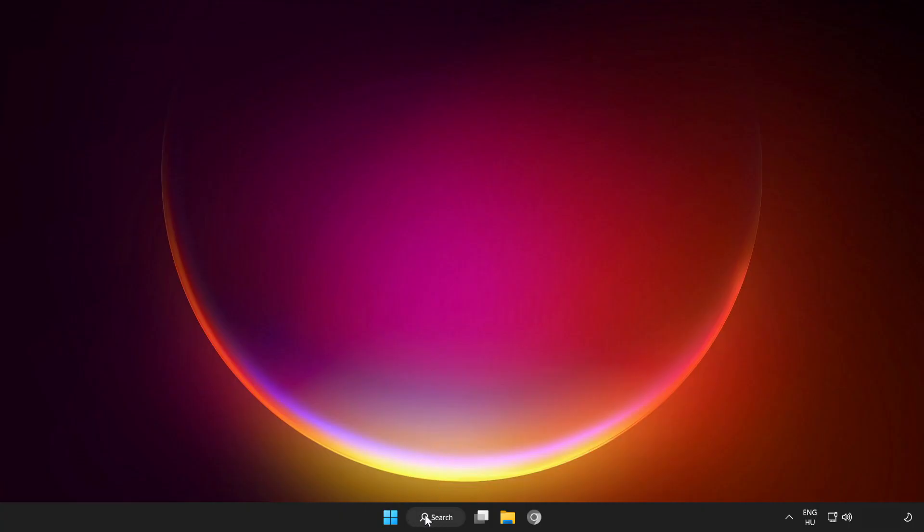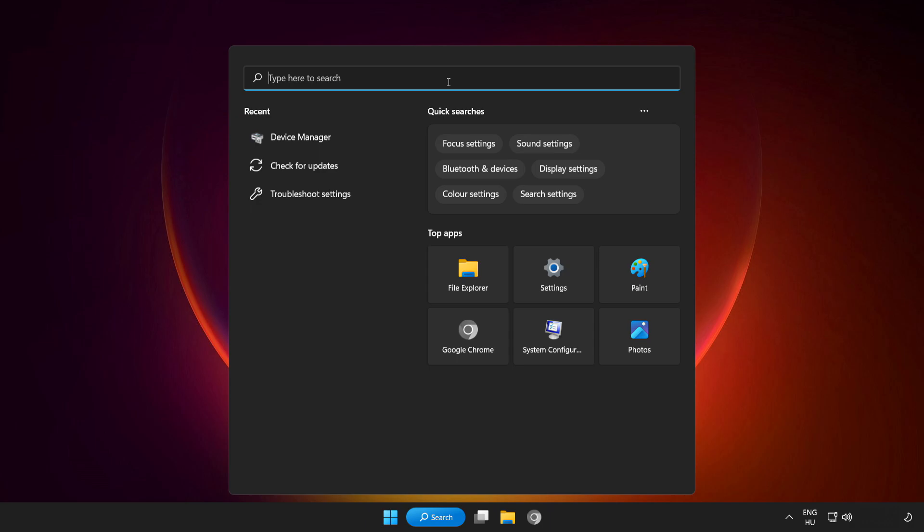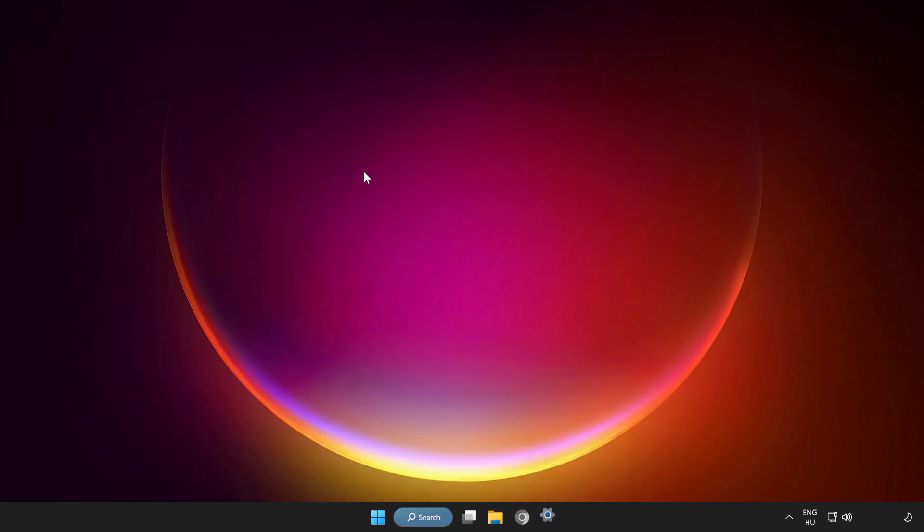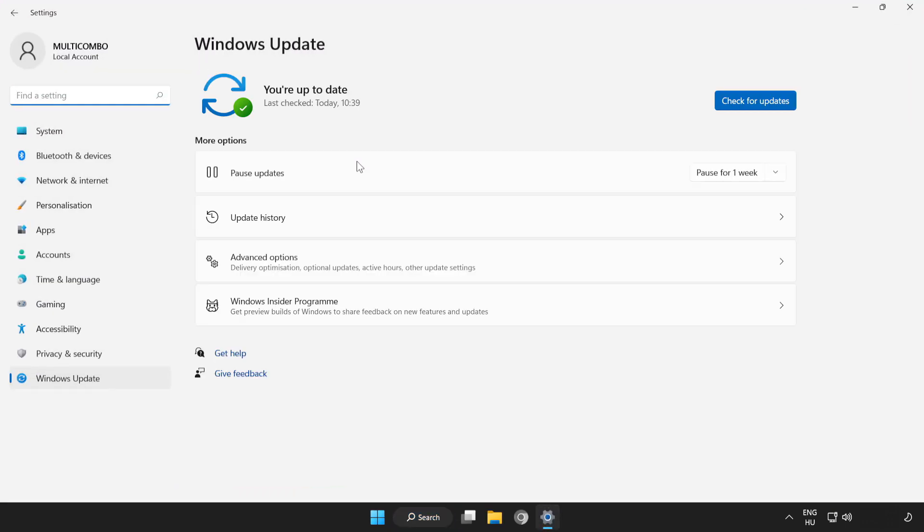Try to play the game. If that didn't work, click the search bar and type update. Click check for updates and wait for it to complete, then click close.